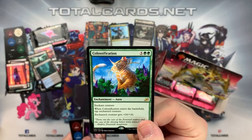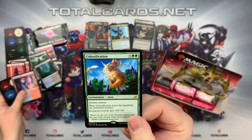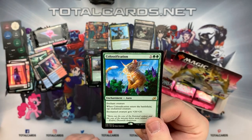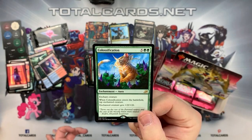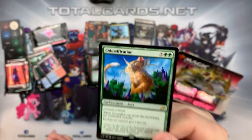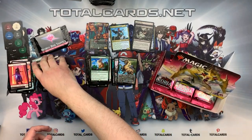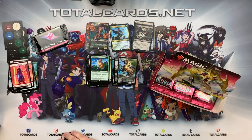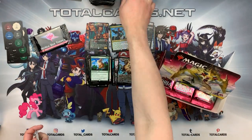We got our Colossification - a five and two green enchantment. Enchant Creature - when it enters the battlefield, tap target creature. Enchanted creature gets +20/+20. The art is gorgeous - a fantastic card. You can use it in some sort of way to cheat it into play attached to a creature - I've seen this in one of the videos. Fantastic.